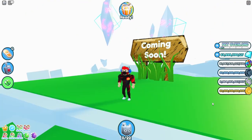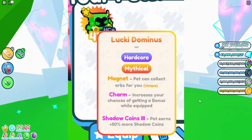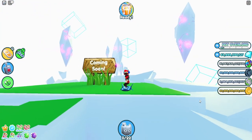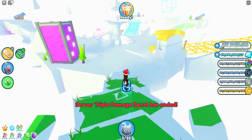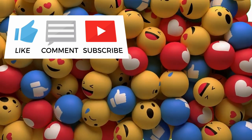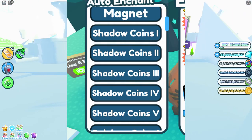Hey guys, so you may be thinking why shadow coins? Basically it's enchantments in Pet Simulator X — where a pet gets it, it gives you more shadow coins. There are huge pets, normal pets, a bunch of other pets; you can get them from just hatching. The mythic ones are the ones you can use the enchant table to enchant.